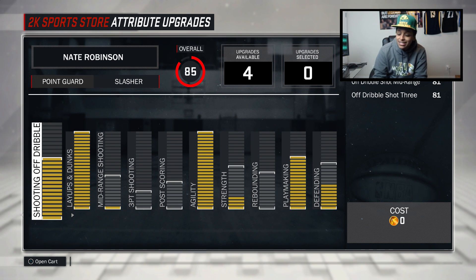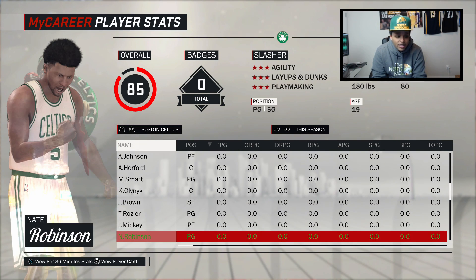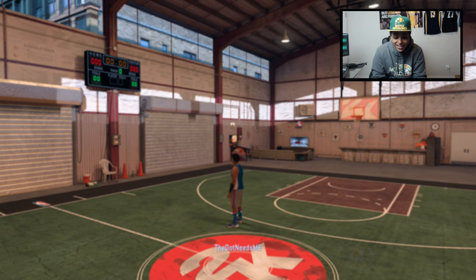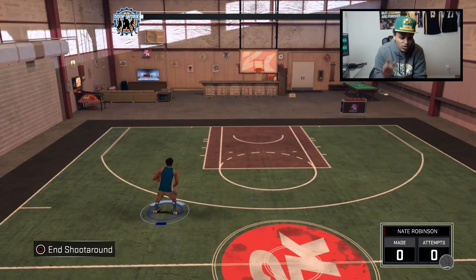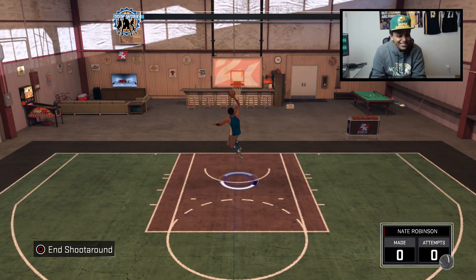I could make a regular 6-8 slasher and probably do well, but this right here is a real challenge. I just finished the college games on this player - again with the Celtics, same as my post scorer - and as of right now I have zero badges. There's a long way to go with this character. I'm low-key excited because I was a little nervous when I made the post scorer build too. Look how tiny he looks relative to the floor!